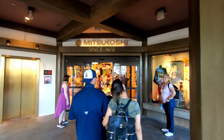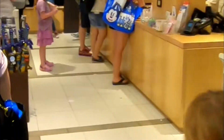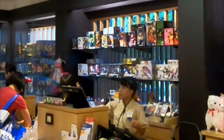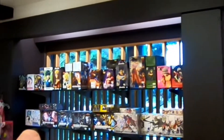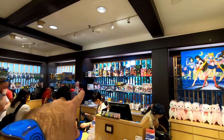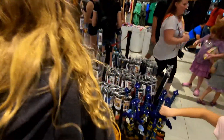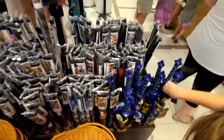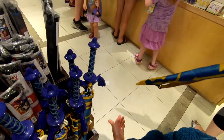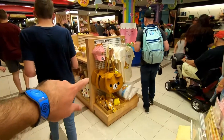Oh my goodness, this is crazy! Those look like some of the figures we won from Round One — at least they look like Round One figures. Check that out — we have umbrellas that are Zelda swords! That's pretty neat. Alright, let's go find something cool.